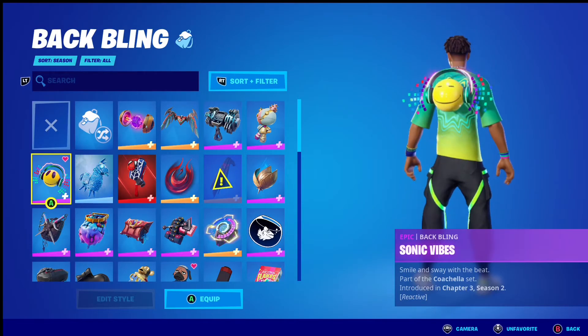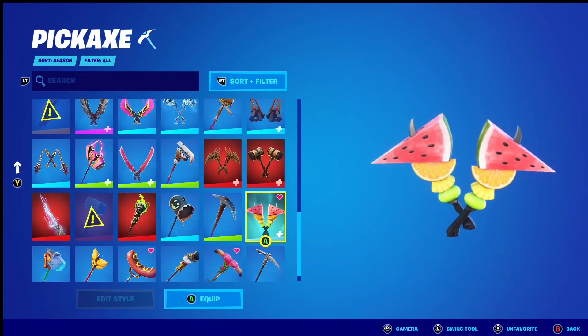Now the back bling I picked for him was Songi Vibes because it is his back bling. Now the pickaxe I picked was Fruit Punches because it matches him and it's colourful just like him.